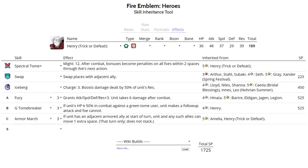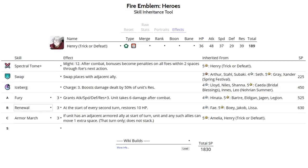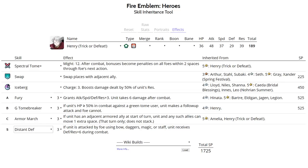Henry can also run Quick Riposte or Renewal for Slot B. Quick Riposte has better synergy with Attack Plus 3, and Renewal has better synergy with Fury. For a sacred seal, Distant Defense or Attack Smoke both have merits. Distant Defense lets him take on Brave Lynn and ranged units better. Attack Smoke stacks with the Panic status from his tome - if he gets Panic on an enemy with plus 6 attack buff and then Attack Smoke hits them, they're going to have minus 13 attack. The best IVs for this skill set is plus attack minus HP.